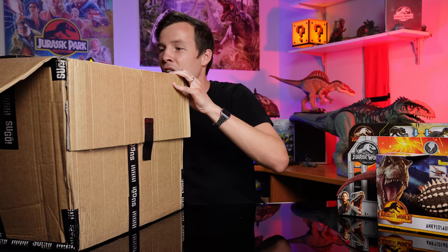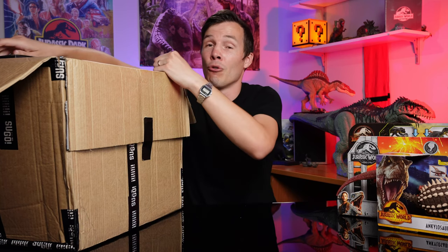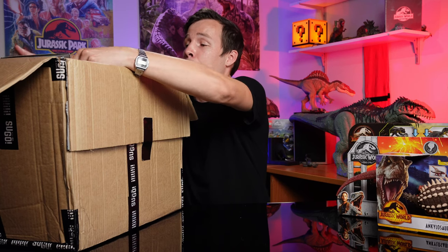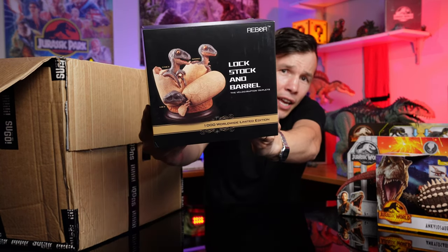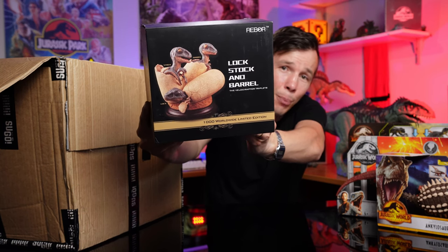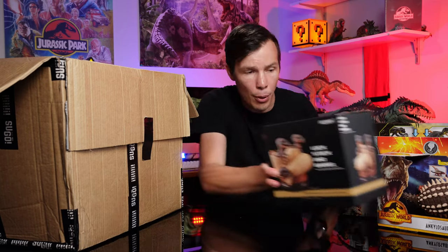What else in these goodies? This is something I have wanted for a long, long time. When I saw this on Rebor's site, there was a little hint, I knew I had to get this. As a Jurassic Park fan — the Rebor, lock, stock, and barrel — the Velociraptor triplets! Look at that! The hatchlings! Velociraptor hatchlings! I've always wanted that since Jurassic Park! Such an epic figure! This is a real collector's item. I can't wait to have that displayed.